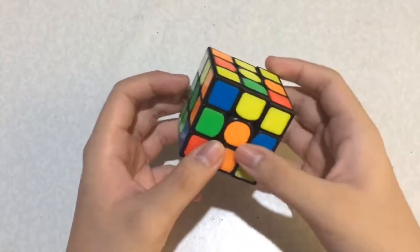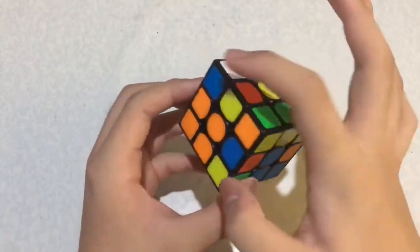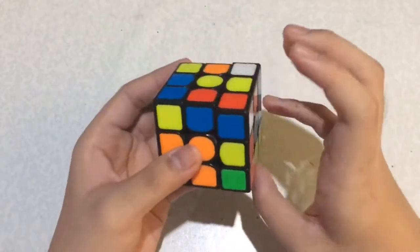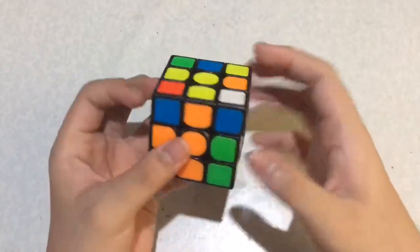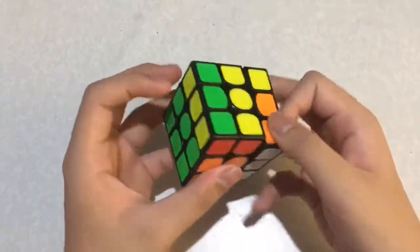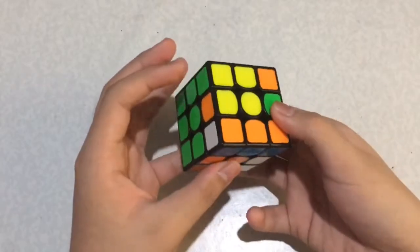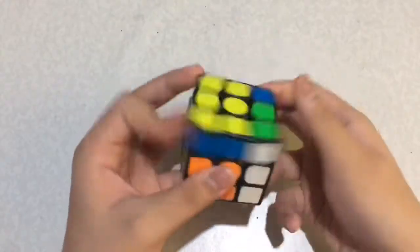And this is my 2nd pair. Insert it from the back, and rotate back to solve this pair by doing sledgehammer, and insert to the back. Now I have this decent F2L case, I did that, and OLL — I did this OLL algorithm. And I got a T-perm, which is very easy.